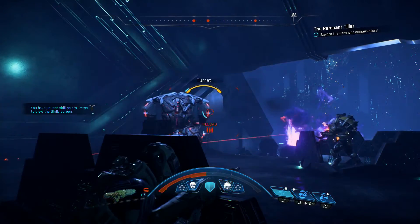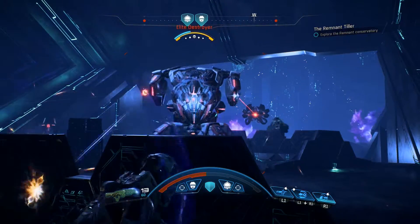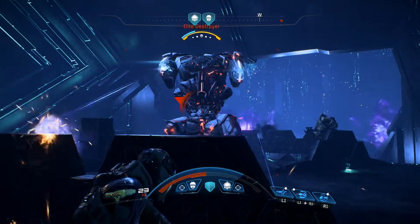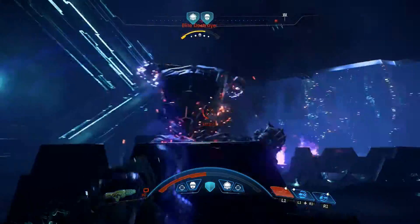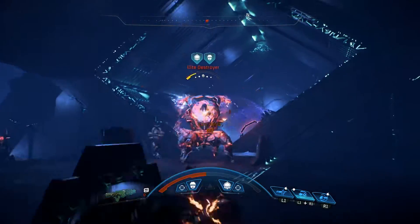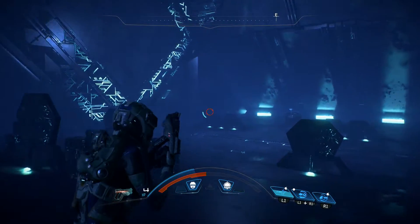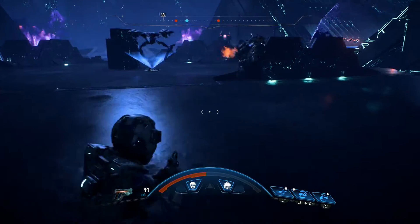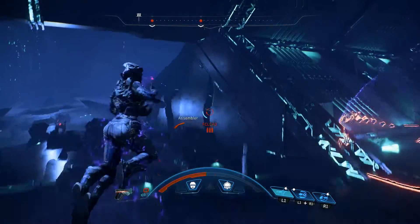I'm trying to stay in this corner to keep as much cover as I can. It seems like it doesn't even care about my teammates — it just wants me. I can't seem to catch a break right now. This thing is almost dead — whoa, that doesn't look good, glad I got out of there. I definitely ran out of all my ammo, so I don't know if that was a boss or just an elite. Those things have grenades!